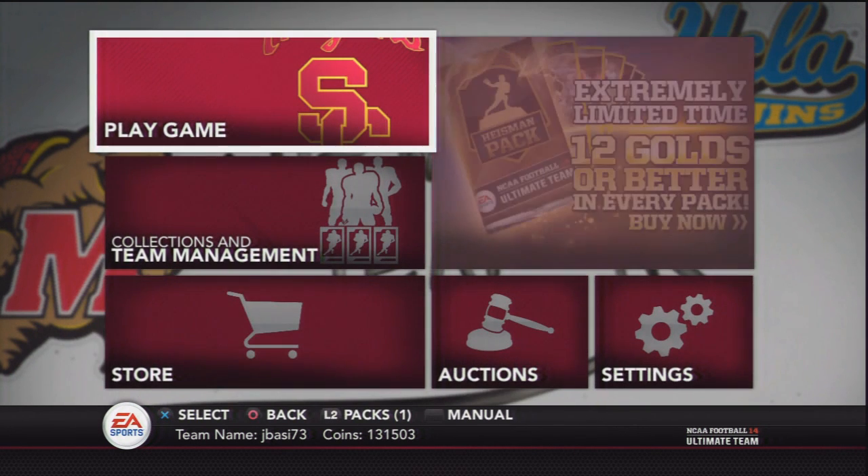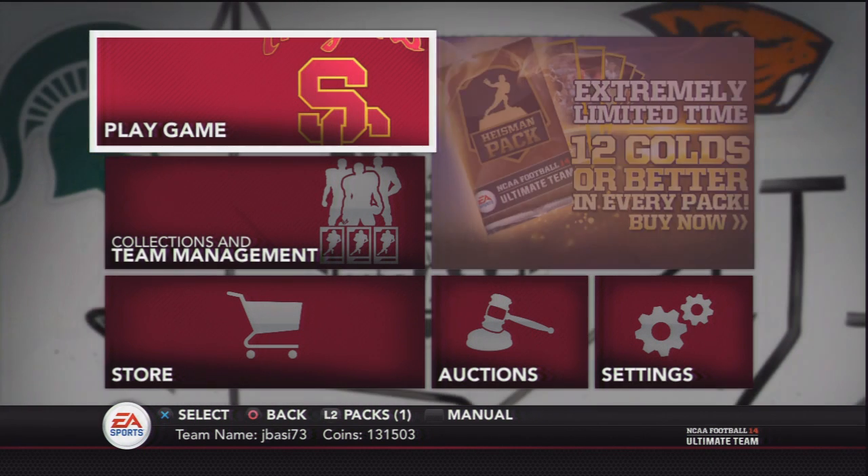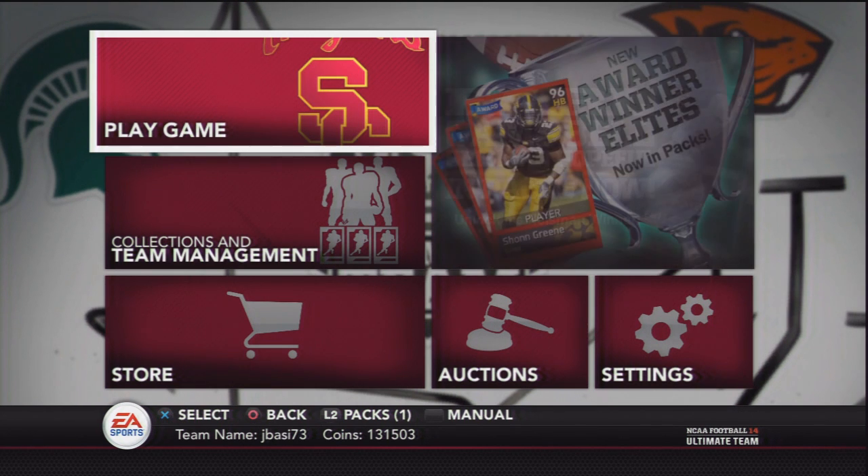I've heard that for next-gen consoles, Madden Ultimate Team 25 is going to let you transfer over a thousand of your cards that are in your reserves and your active roster, and some of your coins. FIFA is going to let you transfer your coins and your players over to the next-gen console as well. I haven't heard anything about NCAA Ultimate Team, and I feel like if you don't use your coins or players now, you're not going to get compensated for it. So it's something to think about — doing this collection might be helpful to do now rather than waiting.